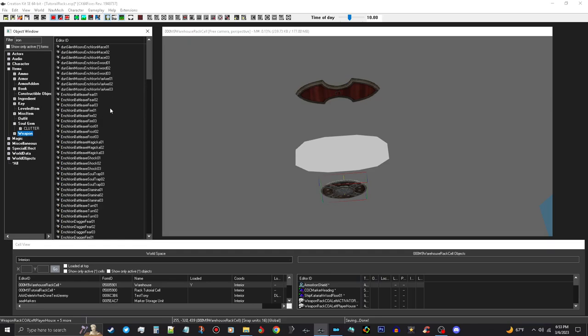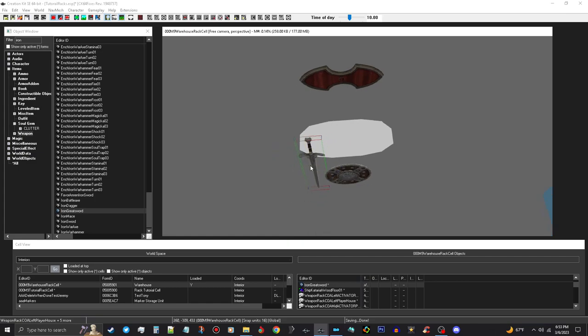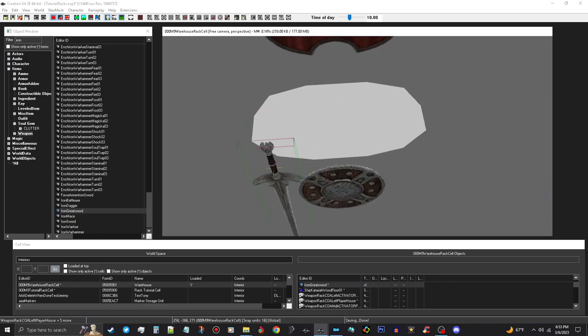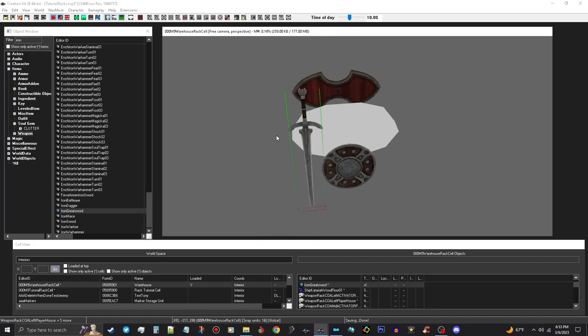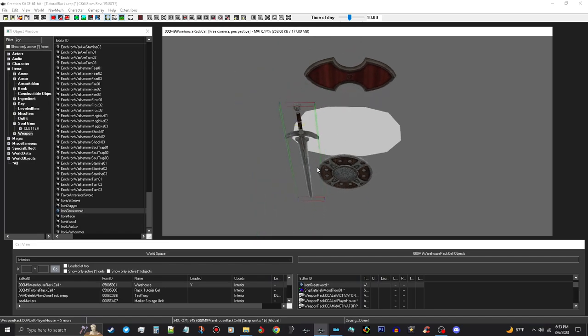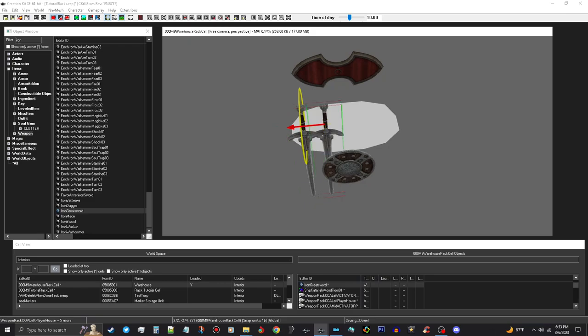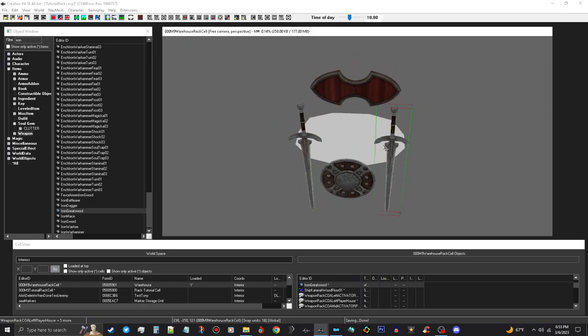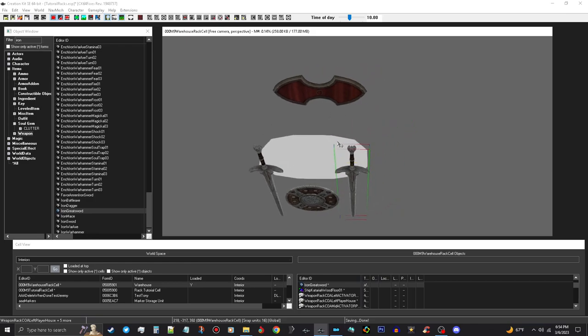Then we want to do the same thing with an iron sword, and put that in there. Now you can change these after you build this — if you want daedric swords or shields, that kind of thing, you can change these with the Search and Replace. We're going to duplicate this and take that over there. So that's the setup for that right there. Now we need to link this stuff, and this is the same thing as the other weapons racks and the shield plaque we did.